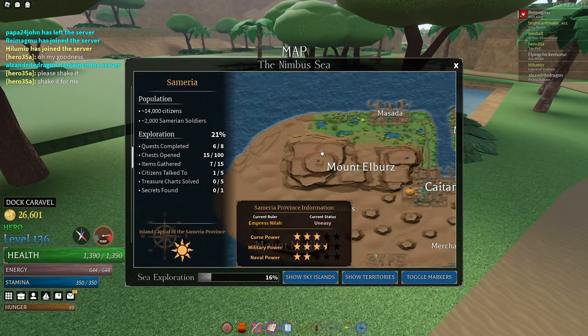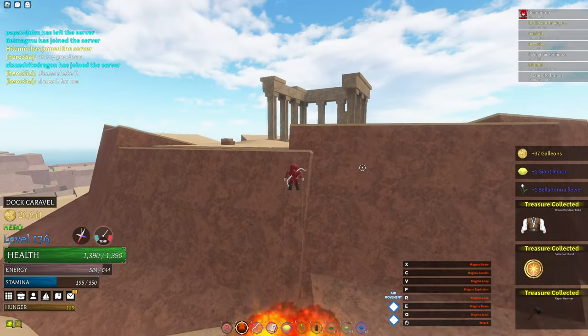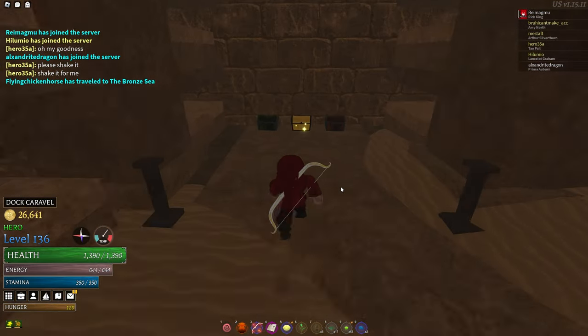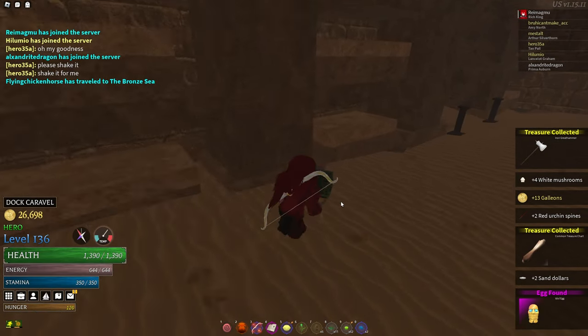Head to the mountain with the coliseum on top of it. Once you're here, break the entrance and get the drippiest egg ever — the idle egg. Man, this egg goes so hard.